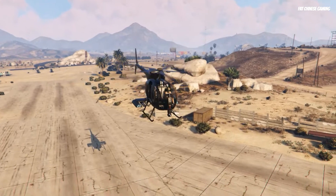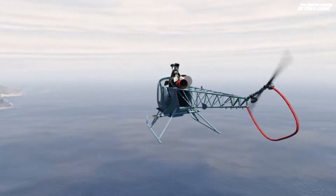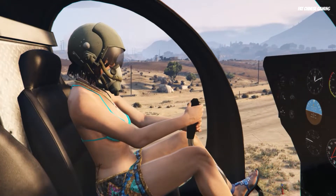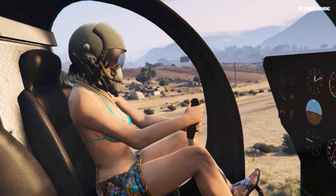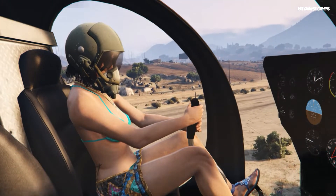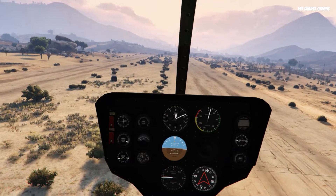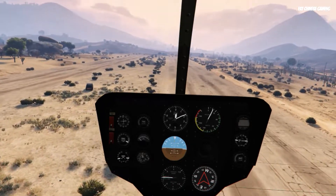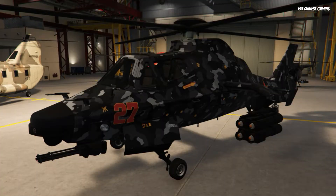Even though there could be more people using the Sparrow during the Cayo Perico heist, there is a reason why the Buzzard is my favorite helicopter of all time — even though it is an old school helicopter. The Buzzard doesn't necessarily have the best firepower if you compare it to other helicopters like the Savage, the Hunter, or the Akula.